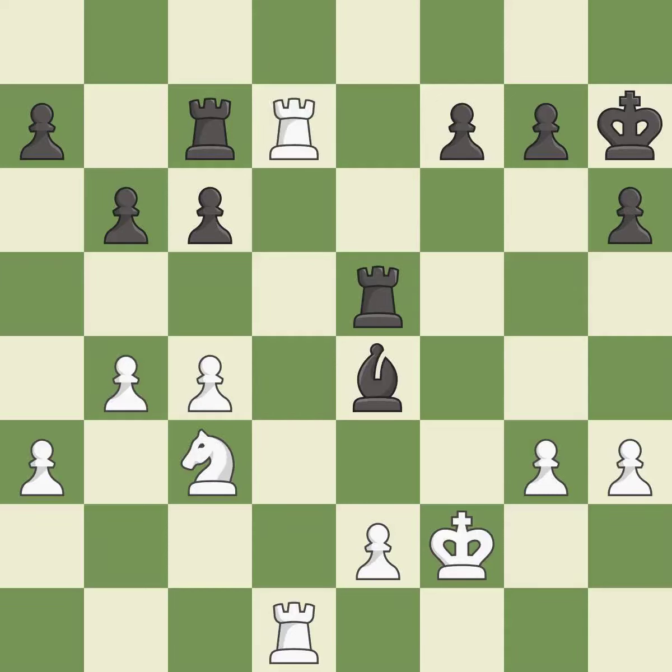This offers to exchange pieces of equal value — it is excellent. This maintains the balance in material with a good trade. Takes back. This is the start of the end game and white is better. This loses a pawn — it is an inaccuracy.